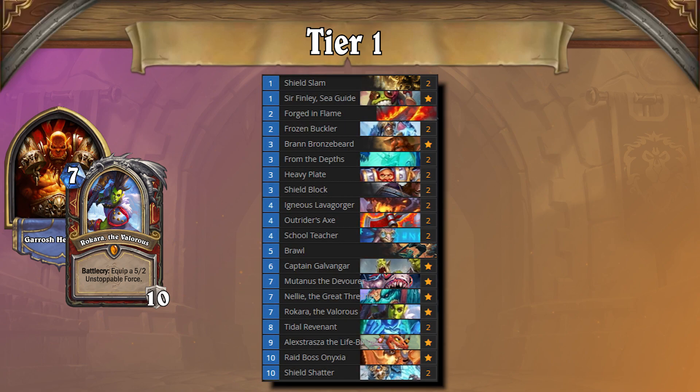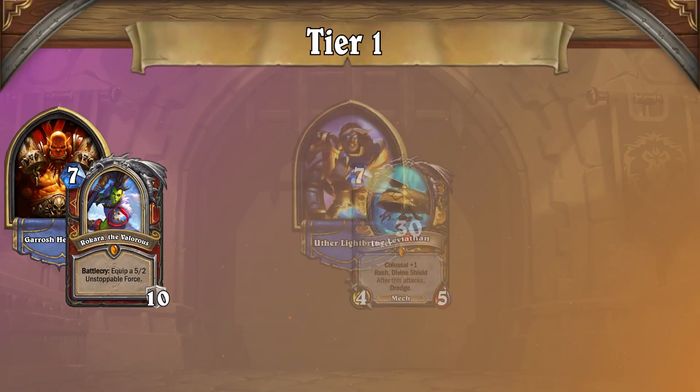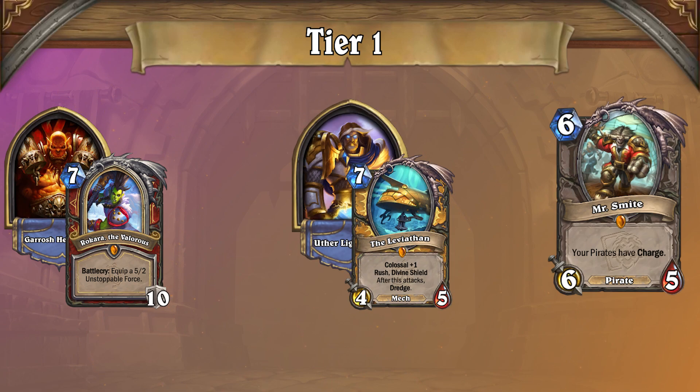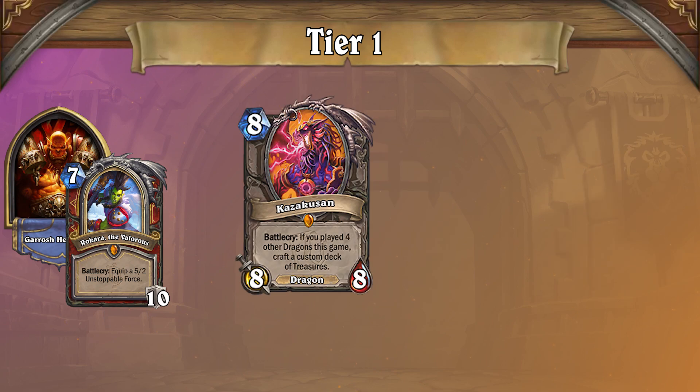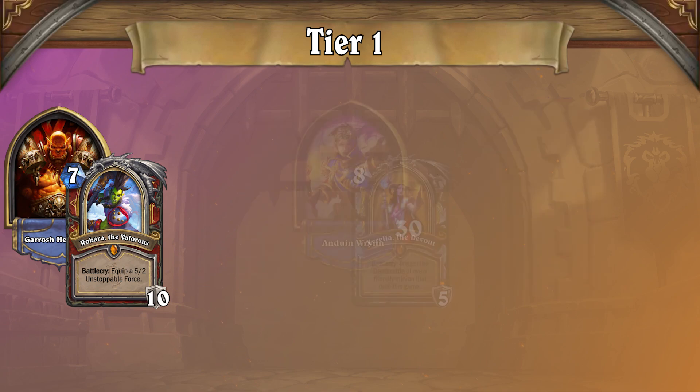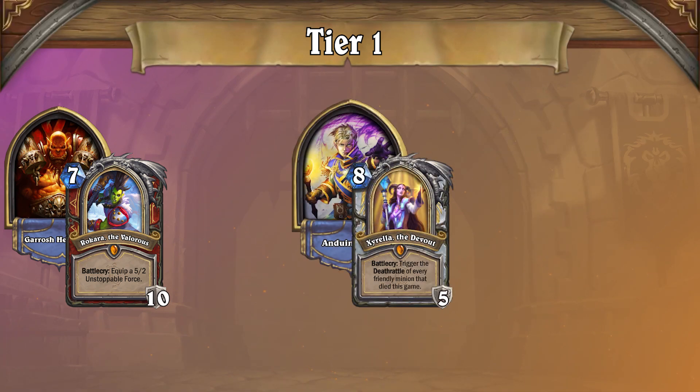Control Warrior has a solid set of matchups, and its best comes from Control Paladin, where you can often out-armor their Mr. Smite burst, meaning all you need to do is save enough resources to get through their threats. To add insult to injury, you could also just kill them with either Kazakusan or Alexstrasza. But Control Warrior struggles against combo-based archetypes, with Boar Priest among the chief offenders.